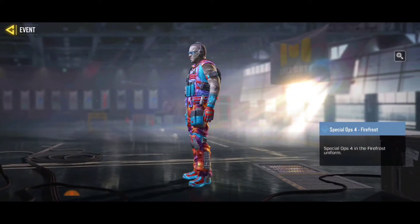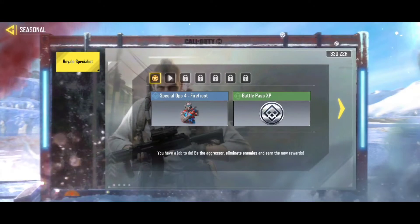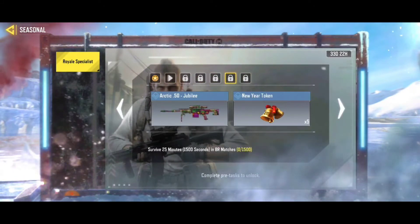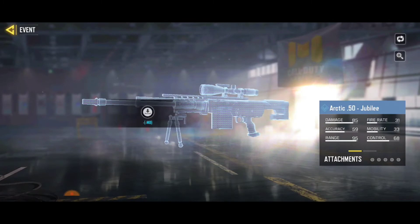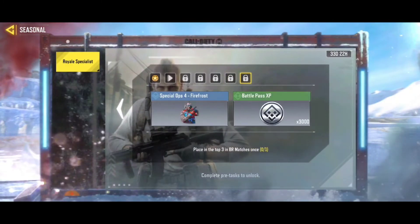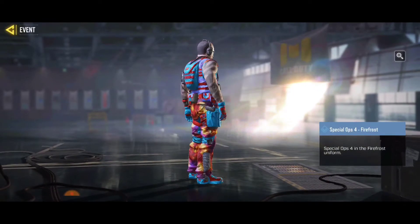There's also a free Special Op4 skin for the battle rear character. You have to complete every battery mode in order to get this Special Op4 — it's looking cool, and this skin is also completely free without CP.